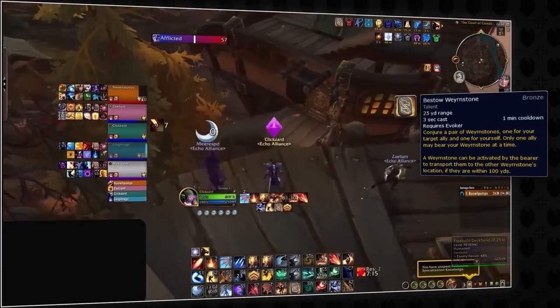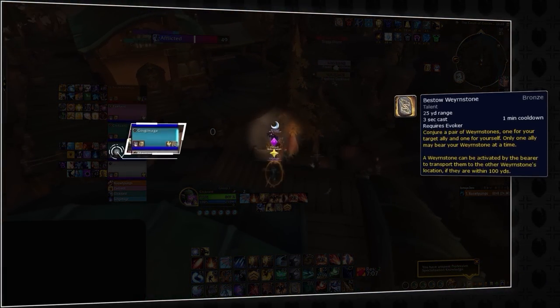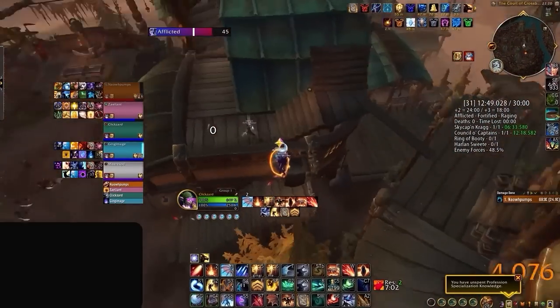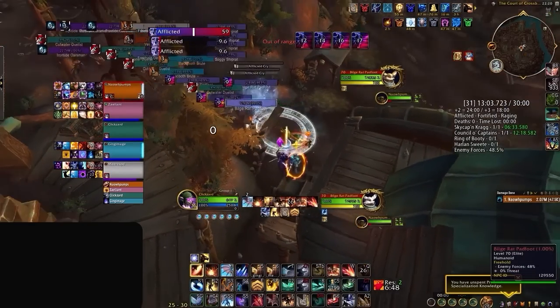This is one of the few dungeons where our evoker can make use of Warnstone, which our mage uses to teleport back to the group after finishing the RP event. Meanwhile, our tank is still off in the distance, continuing the pull.